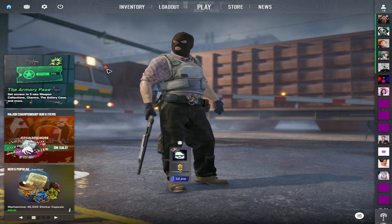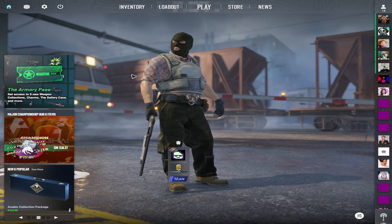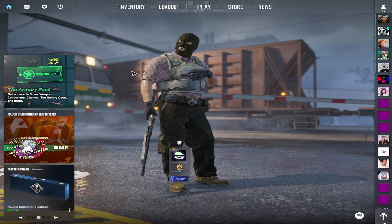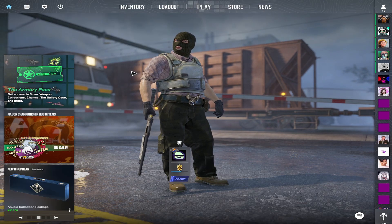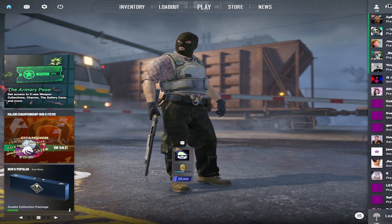Now, to unlock Prime Status, you need either number one, reach level 21 in the game itself, which is basically by gaining experience points. Alternatively, you can purchase Prime Status through the Steam Store or right here at the top right.